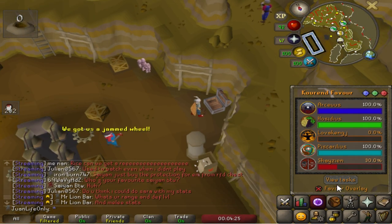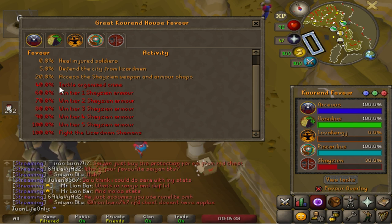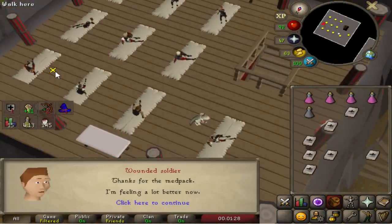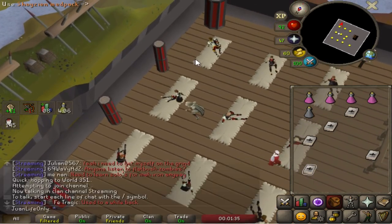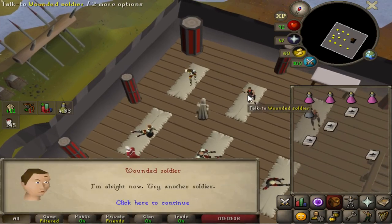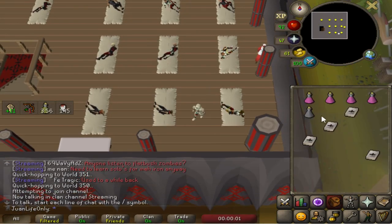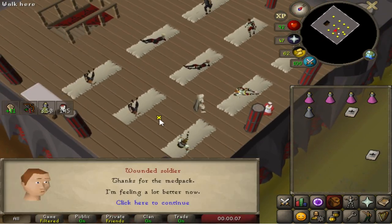I just need to get 100% Shayzien favour before I can kill the shamans, but luckily it's actually a really quick thing to do. Once you hit 40% you can start tackling organised crime, which means you kill the gangsters that spawn in different parts of Zeah. It's really easy — they give you insane amounts of approval rating every kill. There's also a little trick where once you heal all the soldiers, instead of waiting for the cooldown you can hop to the next world and heal soldiers there. Just keep hopping back and forth; bring your graceful and some energy pods and you'll get to 40% in no time.